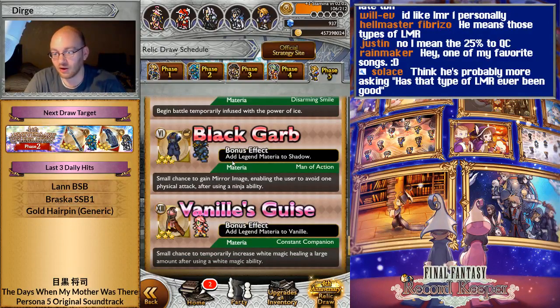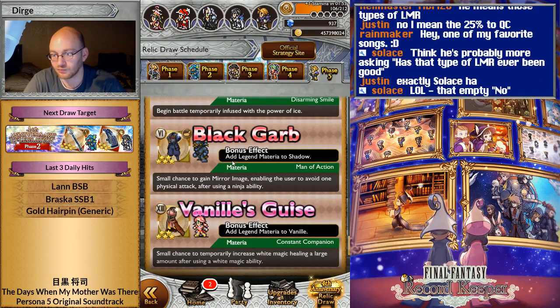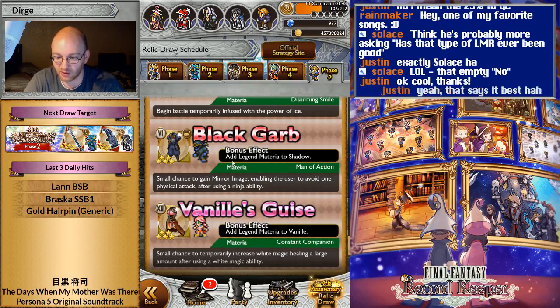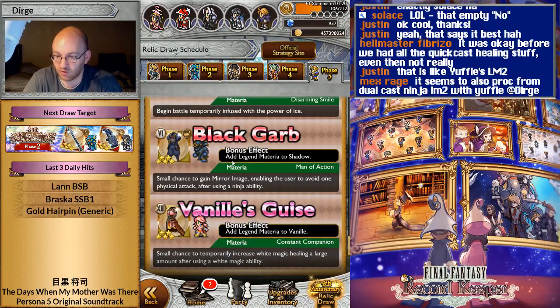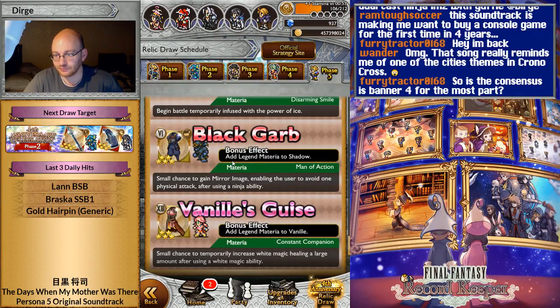I really like this LMR on Hedge and Yuffie — it's a 25% chance to generate a blink stack when using a ninja ability. So this is good for Shadow. Vanille gets an LMR — small chance to temporarily increase white magic healing by a large amount after using a white magic ability. It doesn't sound impressive, but it is. We're starting to see that healing boon is a pretty good thing to put on your magicite team, because everyone has so much health now that being able to heal more is actually really effective, and if this does proc, you notice it.